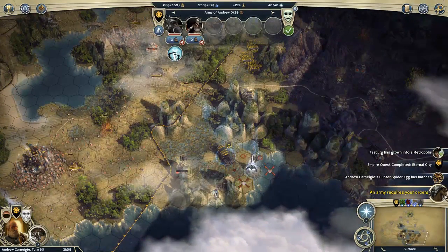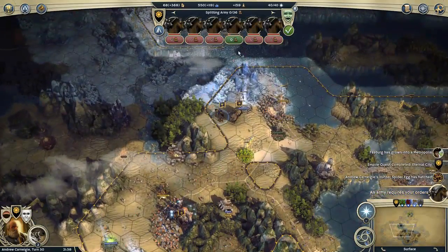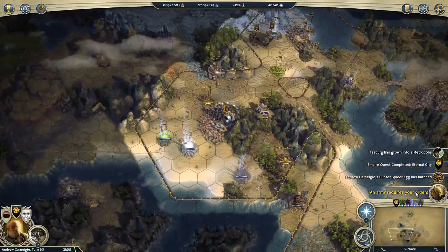I'll be able to build that city next turn. I'll send the wounded guy to the city next turn.